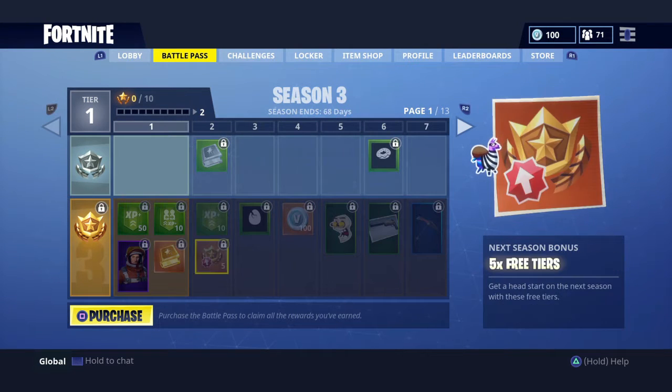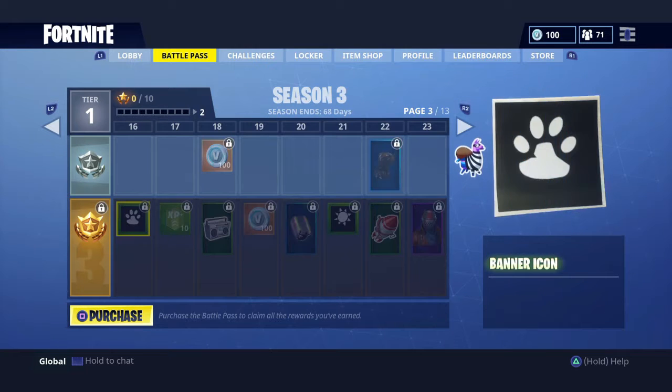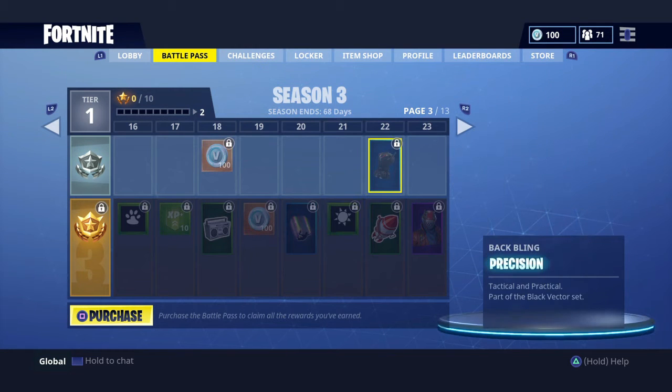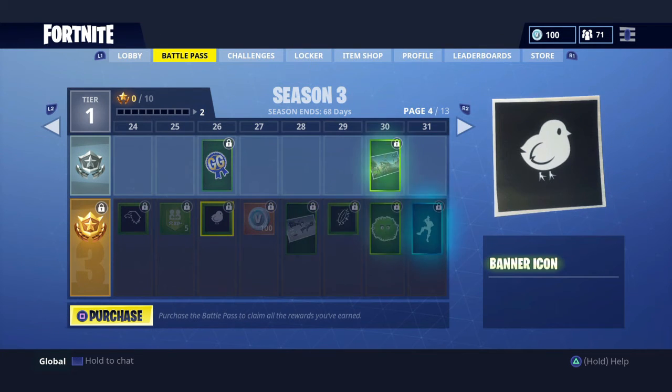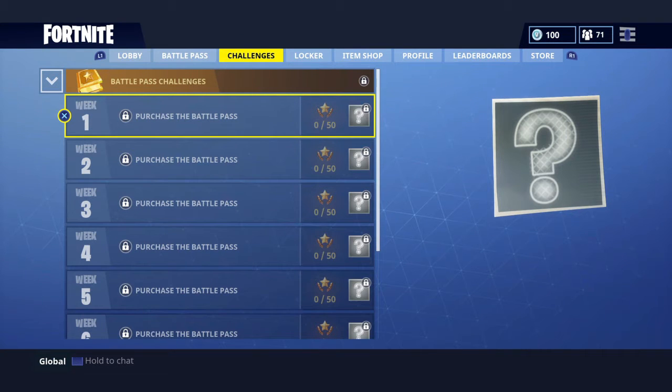If we have a look here on the 3-1, we've got Precision and Black Blinding. We've got a little tactical parachute right there. There's quite a lot of other stuff here but I'm not going to spoil it — I'll just let you guys have a look at it yourselves.